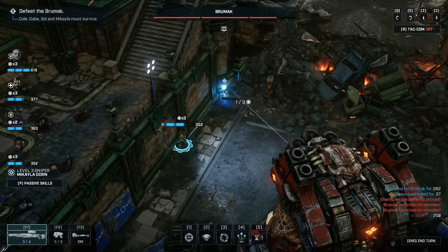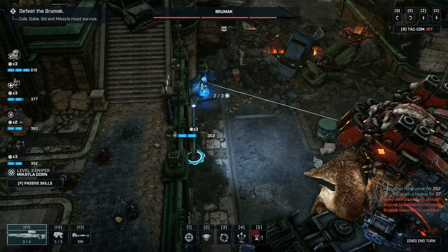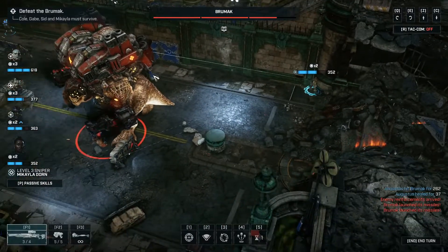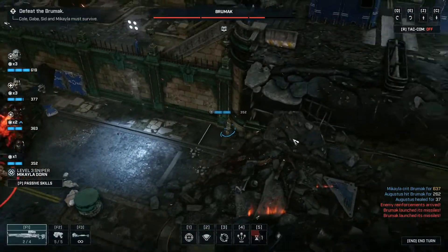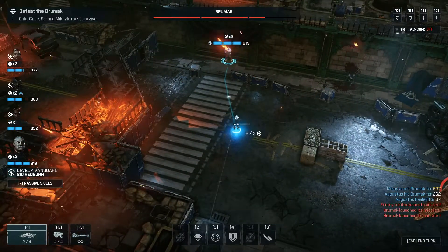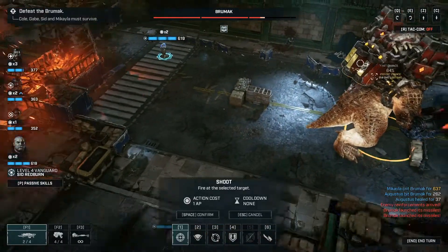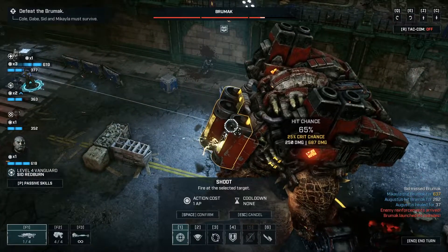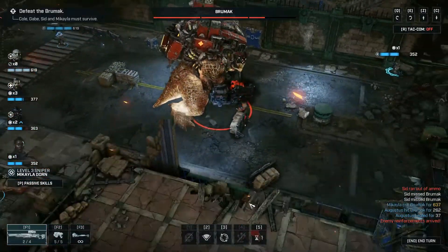Now this is a little bit dangerous. I love how she presses against the wall. But I think that should give us enough of an angle. We're gonna start moving Sid over. Now outside of the drone, we're kind of comfortable being out in the open. Did he miss? 65% — it must be the range.